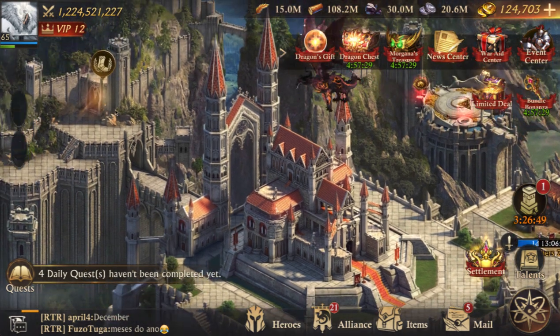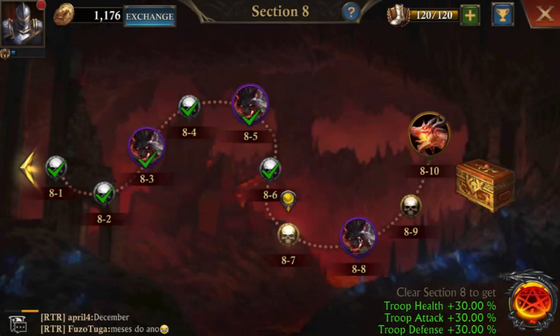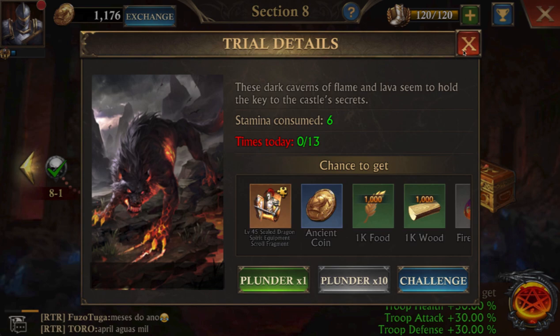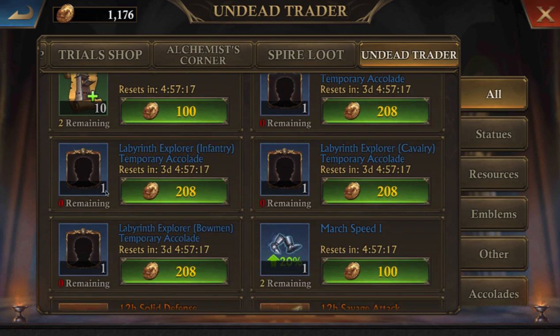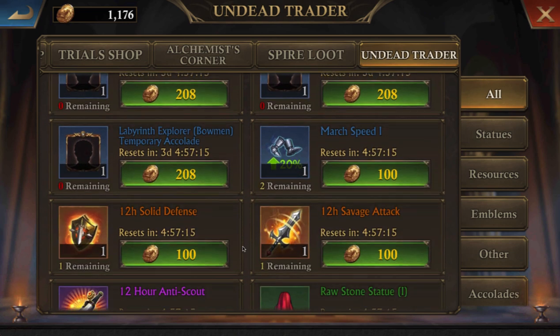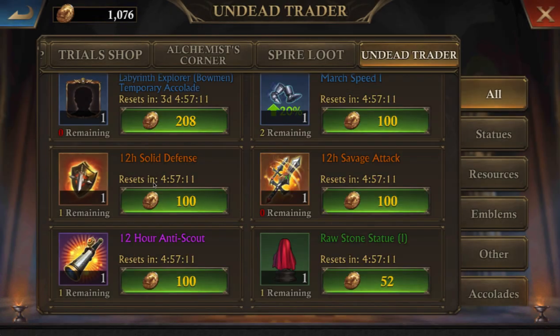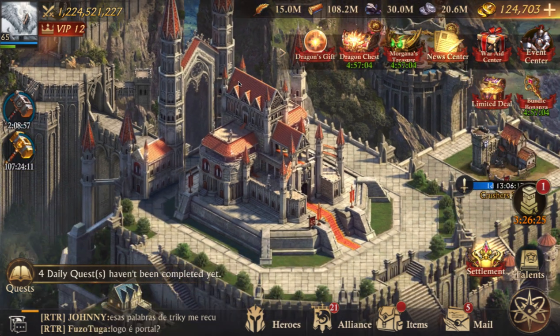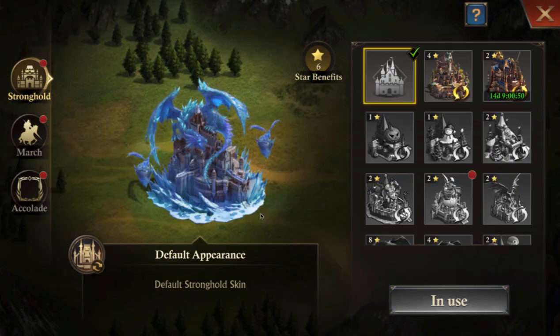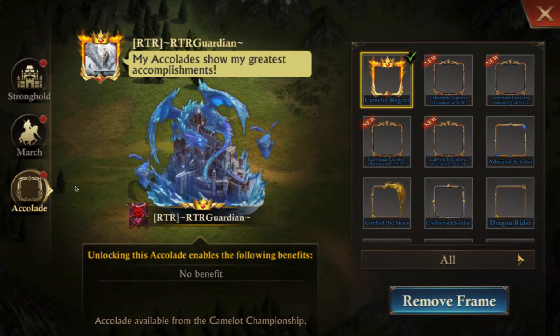These are the ones that you get from the Labyrinth — do your Labyrinth every day to collect the points. Go into the ones that you've already done and plunder them to get the points, then go exchange them for the buffs. I've already bought them for today. While you're at it, if you do have the points, go ahead and get your attack, defense, and anti-scout. Now that I've applied them, under Accolades I can see I have seven days, four hours, and 24 minutes left on them.